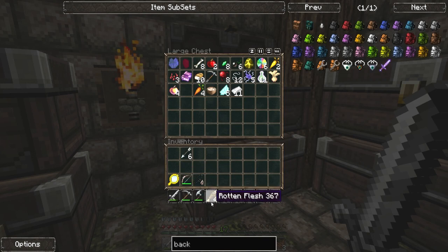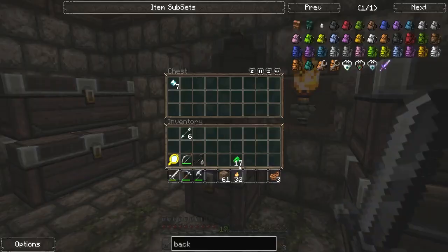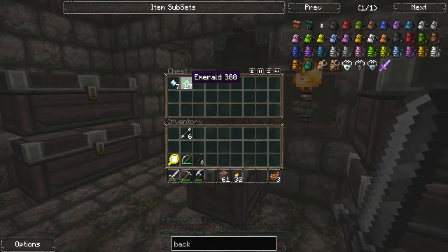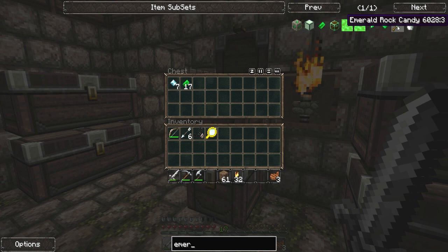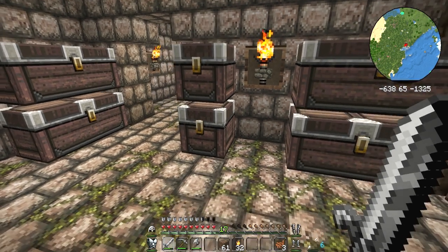I'll take the bow — it fires three arrows, this bow. Triple arrow. I've got 17 emeralds so I'm going to put the emeralds in with the diamonds. Can we make emerald armour, I wonder? In this mod pack — no, you can't, but you can make an emerald rock candy. Good enough, that'll do.